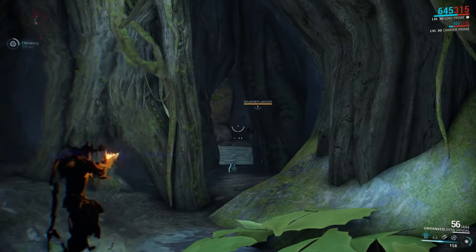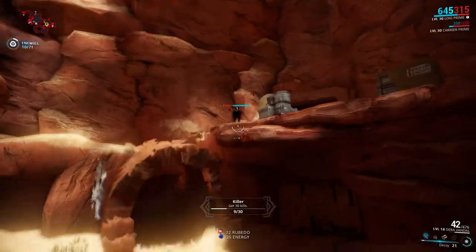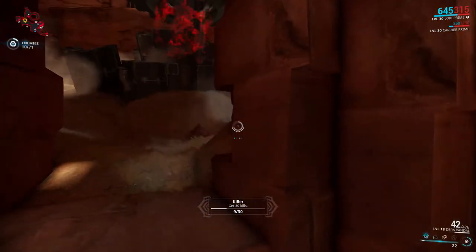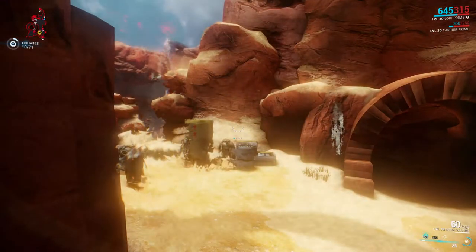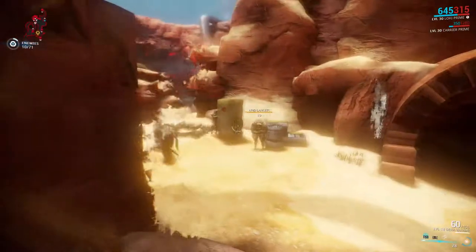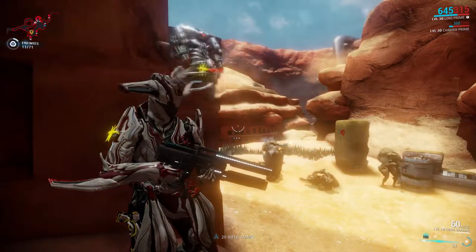While it mimics shooting, it doesn't actually do any damage, but can still apply status procs. Placing the Decoy in a hard to reach spot forces the Grineer and Corpus to still shoot at it even if they can't deal any damage, but infested usually ignore the Decoy after a few seconds of inaccessibility.